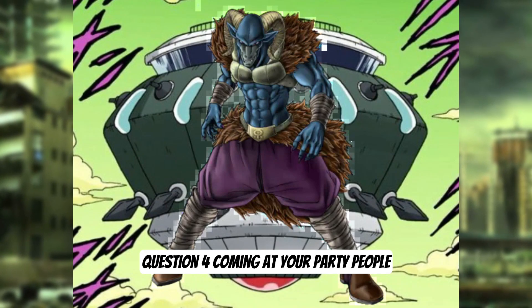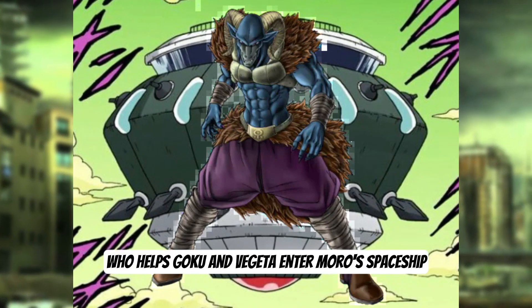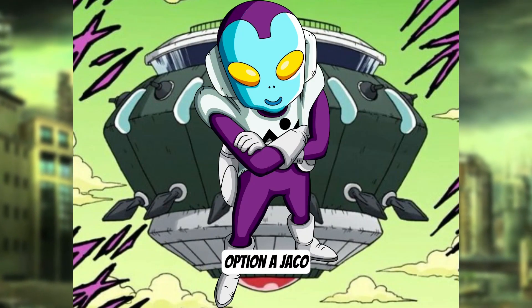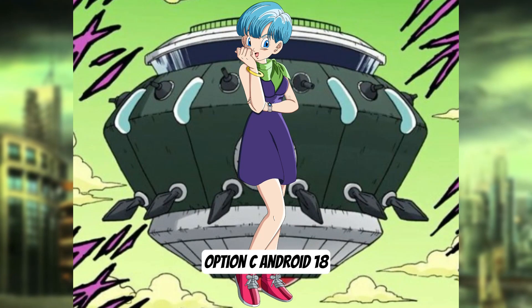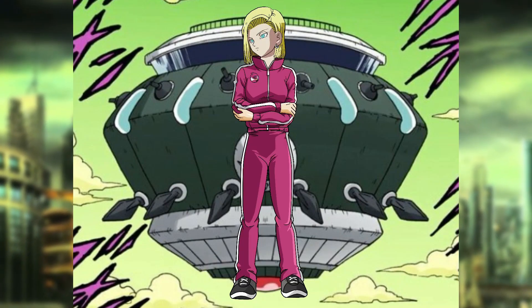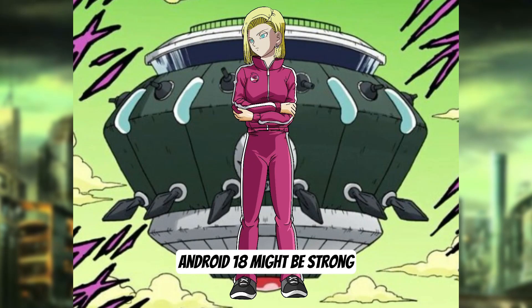Question 4, coming to the party, people. In the latest manga arc, who helps Goku and Vegeta enter Moro's spaceship? Option A, Jocko. Option B, Bulma. Option C, Android 18. Option D, Beerus. Android 18 might be strong, but she's not winning the break-into-spaceships Olympics.